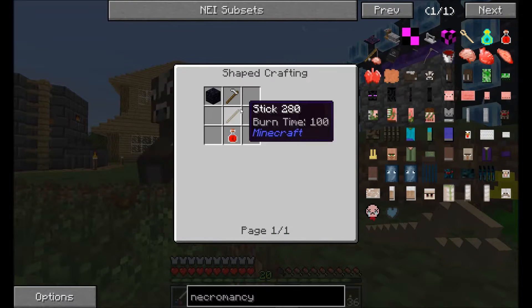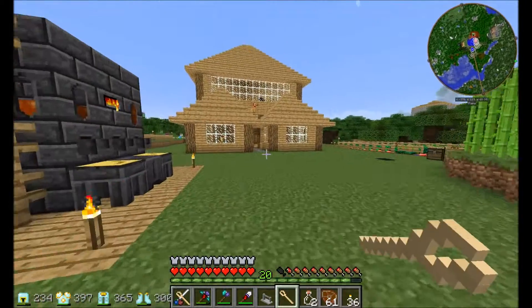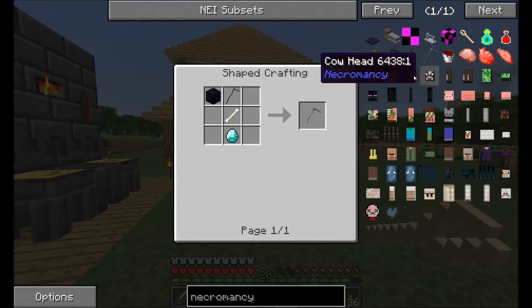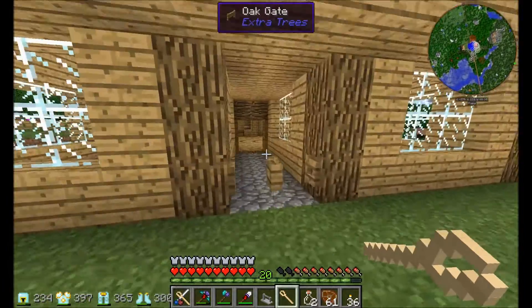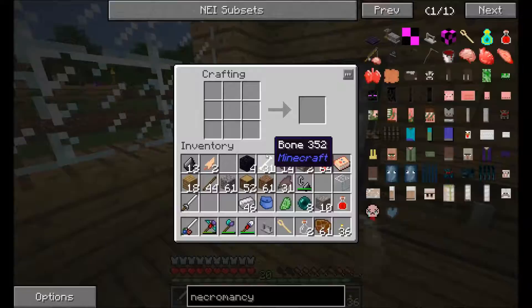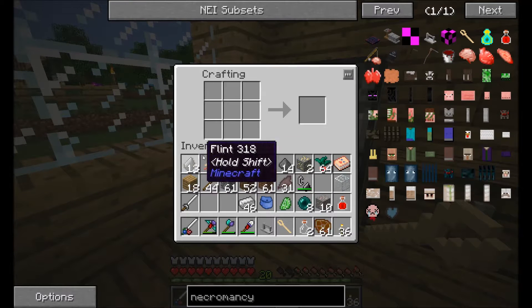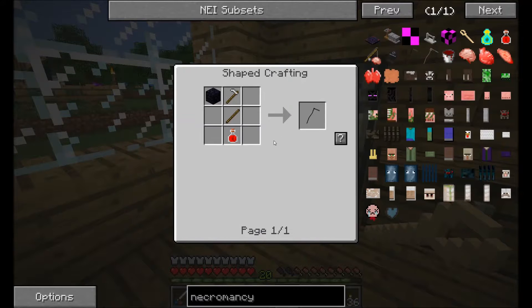Now we need to make an iron hoe, and I have some obsidian here. Then we should get the scythe. We can make a better scythe, but we need the previous one, and that one's a whole diamond — not too big of a deal, but whatever. We'll see if we upgrade it later; it might have different features along with it. So we need an iron hoe.